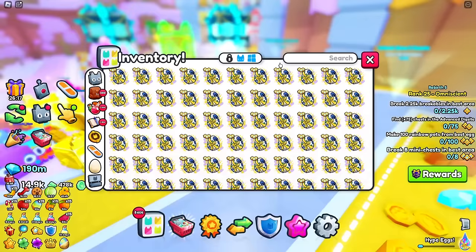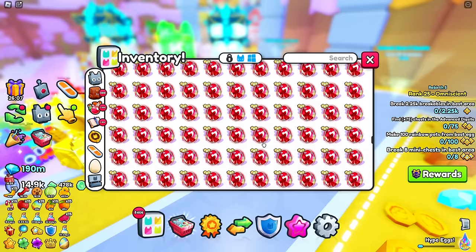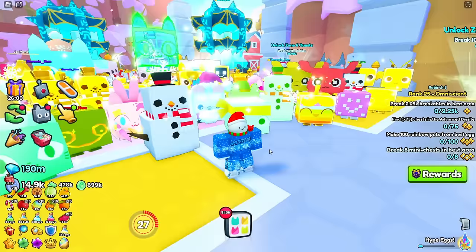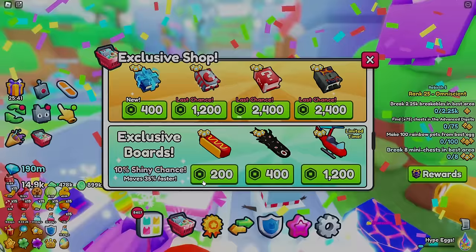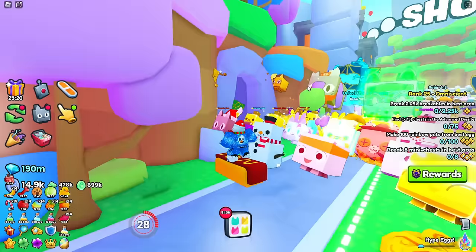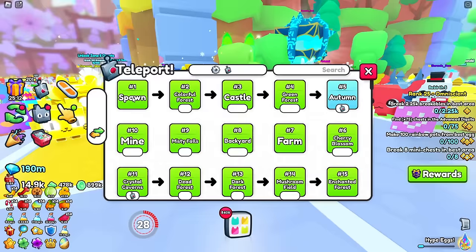I have way too many eggs in my inventory - they gave me 500 sketch eggs and I already had 500 exclusive valentine eggs from a while ago. Let's buy every other hoverboard too - there's the nightmare and the hot dog hoverboard, which honestly looks pretty good. I don't think this riding position is meant to be like this. Anyway, 99% of this update is inside the tech world.